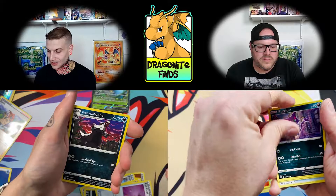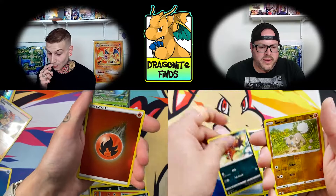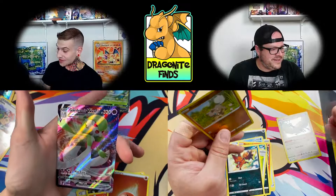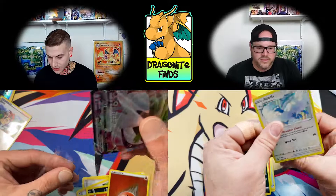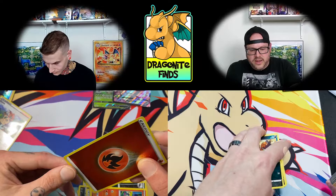Hop, Machoke, chins are up. Vulpix, fire energy in the reverse — that's cool. Oh! We got the VMAX — the Gardevoir VMAX! I knew I saw something back there, something shiny. First VMAX card has entered the building. That rainbow was the Dreadnought VMAX but this is the Gardevoir VMAX — not bad!